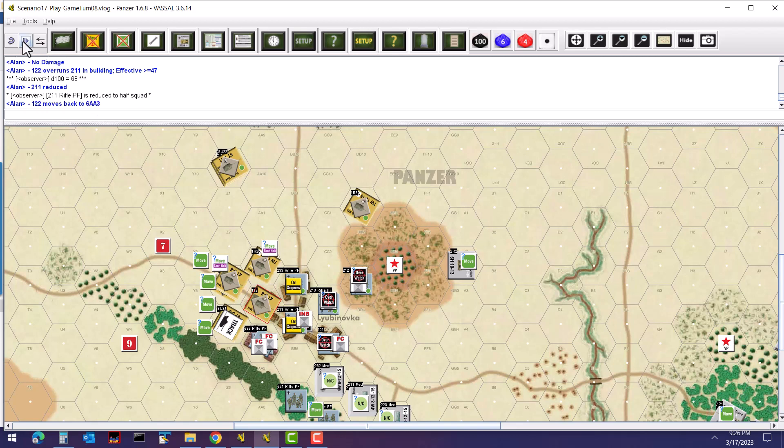The command tank also moves in, does the building check — same conditions, anything greater than 11 and he's okay — and passes. He needs greater than 47 to be effective, rolls a 19, so just a suppression with no additional effect since 211 is already suppressed. He moves back in with the other tank.